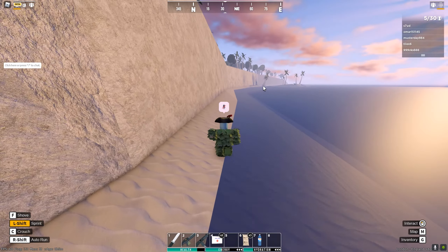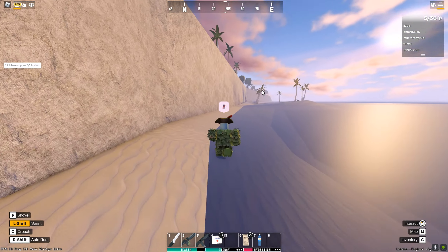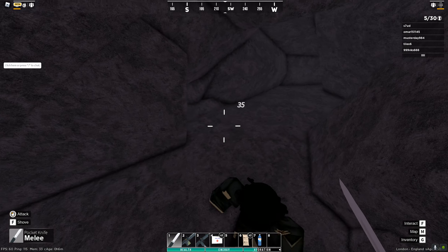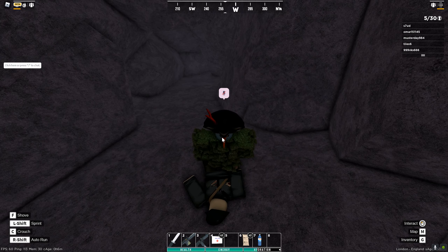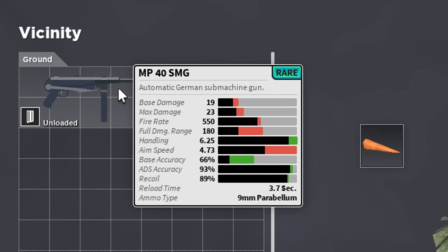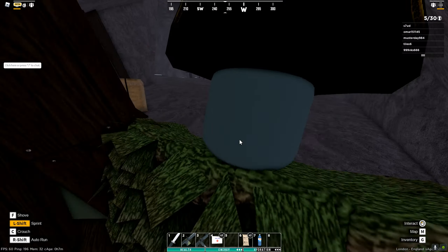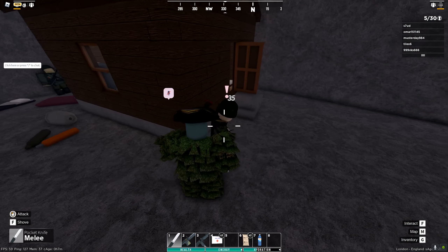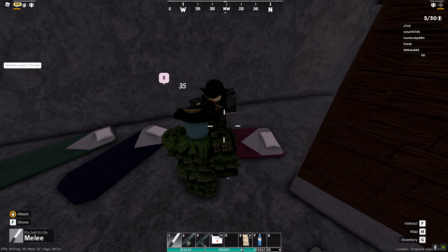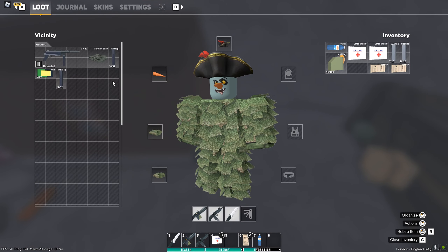Place number one is right here. It is located between Coastal Bunkers and Ashland, along the beach on this cliff. What it is, is a zombie cave — it spawns boss zombies which are German infantry men, and every single one of them drops an MP40 SMG, which is a rare weapon. It goes way back and more than one can spawn — sometimes three.